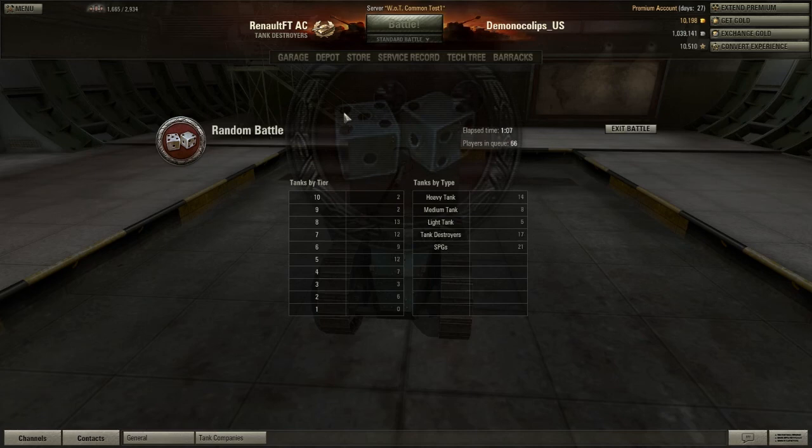If you're low tier and you're against BT-2s or BT-7s, you're pretty much screwed - there's nothing you can do. Because they'll get there, they'll start capping, and that'll be the end of it. I've been playing the TDs and the SPGs for the French line. For the most part, they're slow as shit.